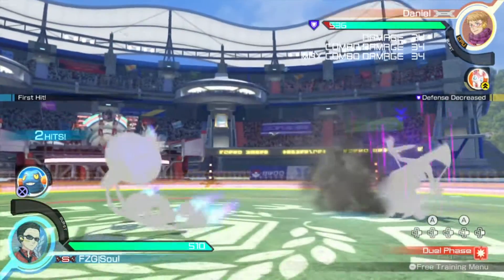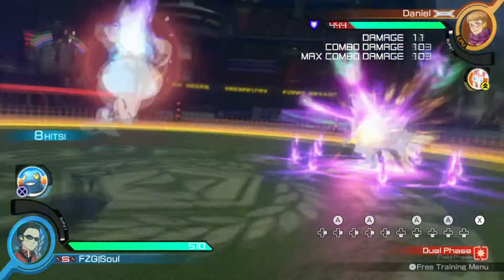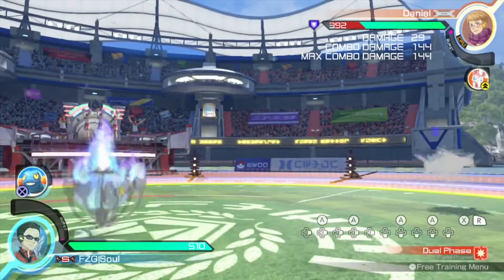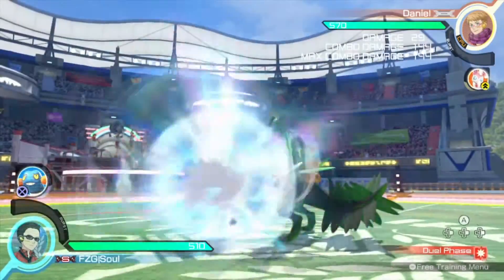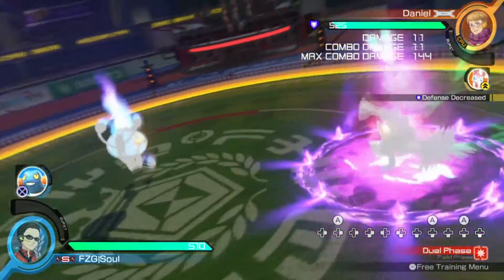The debuff glitch involves having a debuff on your opponent, hitting them with a hex, and then immediately going into Disco Inferno afterwards. Now what this normally should do is, after the hex, the debuff immediately goes away.